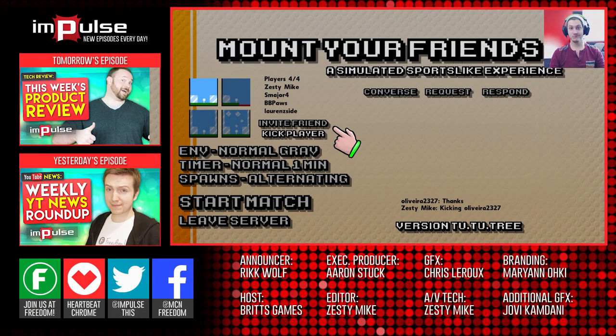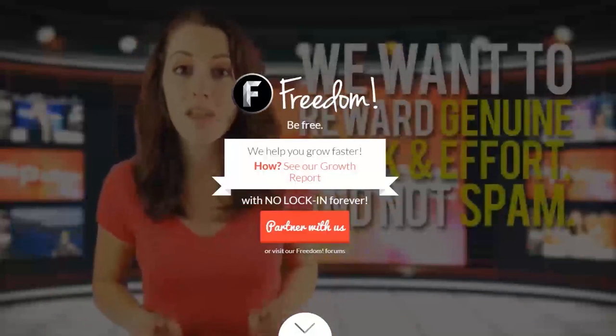Hey everyone, so today we are going to be playing Mount Your Friends, and we will be mounting Zesty Mike, Scott, and me! You know, I once had a friend that wouldn't stop mounting me, but I found spraying him with a water bottle highly effective.